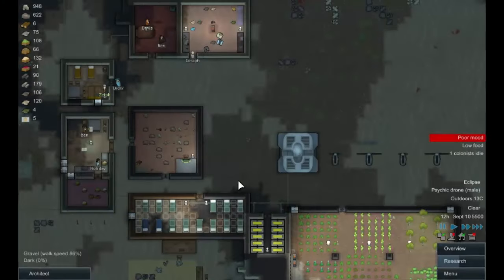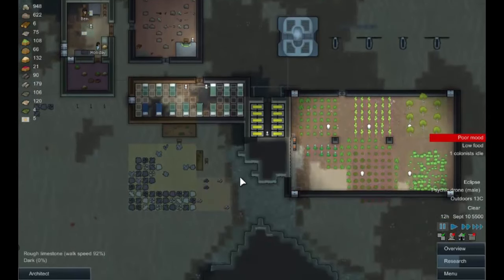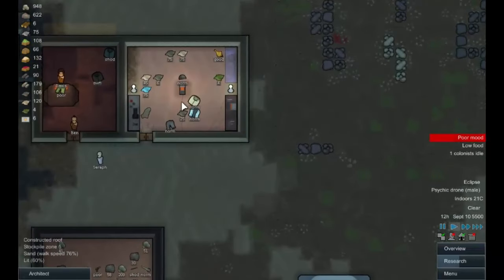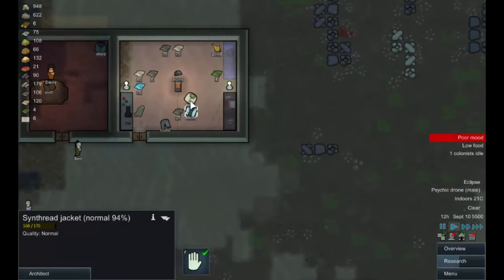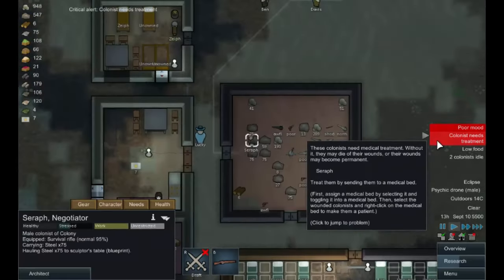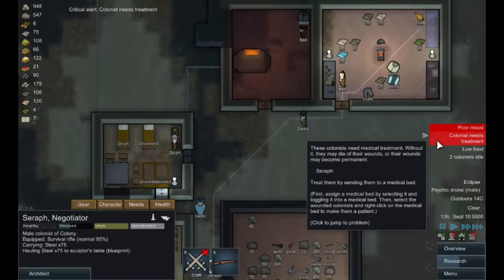Hello everyone and welcome back to RimWorld. We are more or less where we left off last time. We've just started building this crafting area and we're getting some clothes. Ben is making some boar skin trousers and Seraph is getting treated.